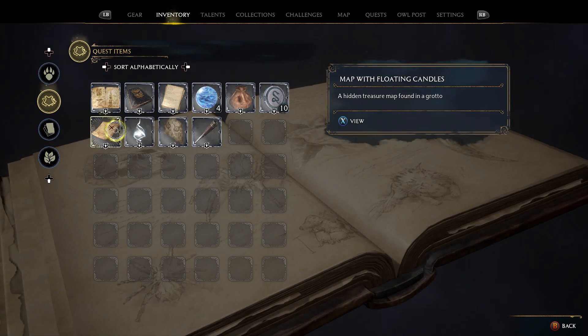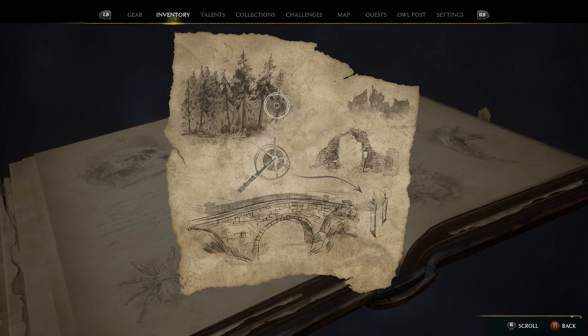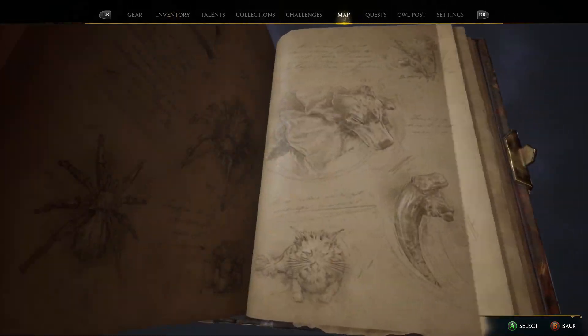If we go and take a look at the actual map itself, you can see it in your inventory under quest items. Here's the map — it's got a bridge, a forest, there's a wand, and there's like a little archway and some houses. It can get a little bit confusing when you first look at it to know exactly where you need to go to activate this quest.